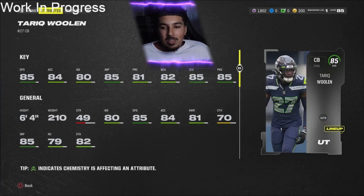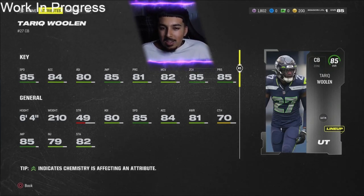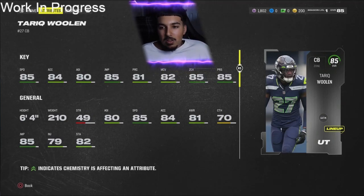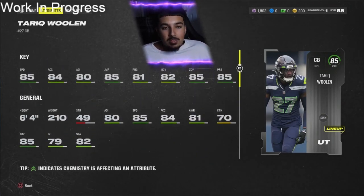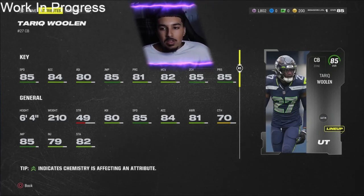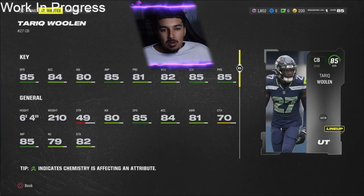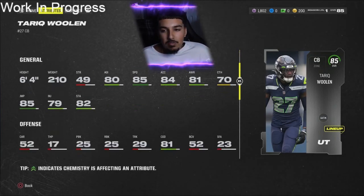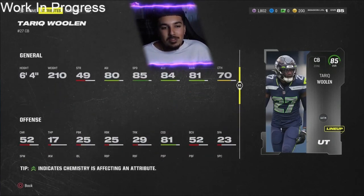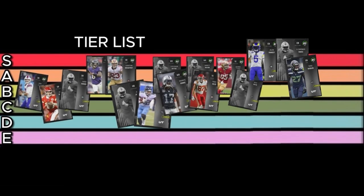Tariq Woolen — 6'4", 85 speed, 84 acceleration, 80 agility, 85 jump, 81 play rec, 82 man coverage, 85 zone, 85 press. He's honestly another superstar-level player, but because his man coverage is a little lower at 82 — and I'm going to be running a lot of man — I'm giving him an A plus rating. Man coverage is more impactful than zone in the current meta; you can have 99 zone and not notice the difference the way you would with man. He has great tackling as well. A plus for Tariq Woolen.